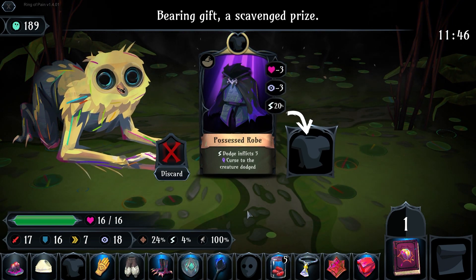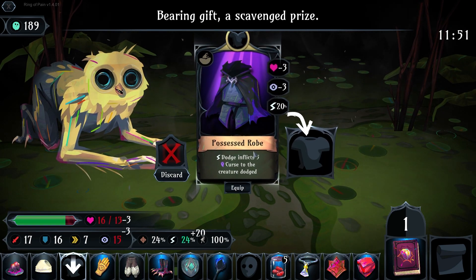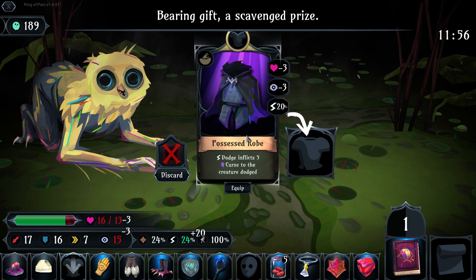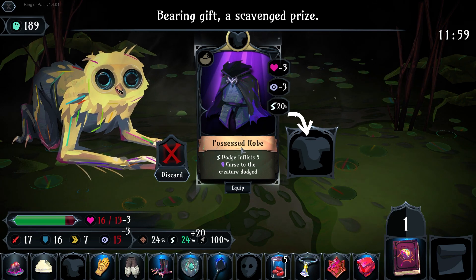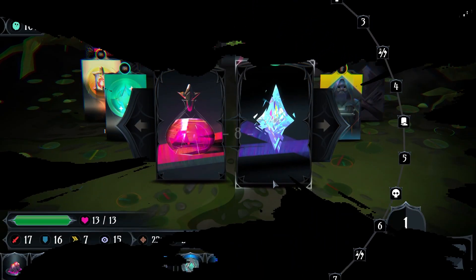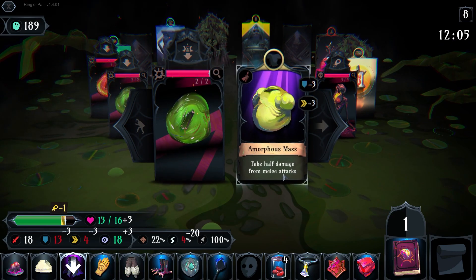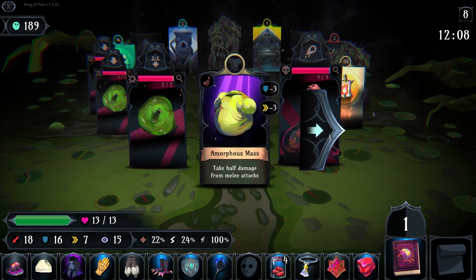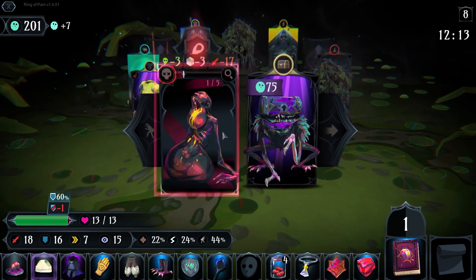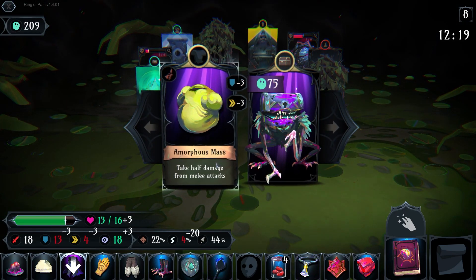Dodge inflicts 5 curse damage to the creature dodged. Possessed robe — I've never done a dodge build. I know it's very viable, but not on this run. But I kind of like it all the same, so I'm going to grab it. That loss of clarity is a little rough, but I'll make do. Take half damage from melee attacks — neat. Let's just let that go for a bit. So it would hurt my defense a bit, and my dodge.